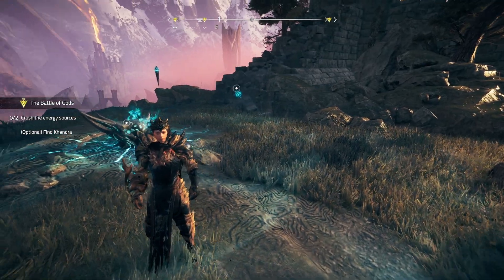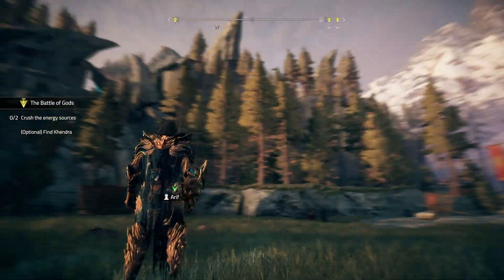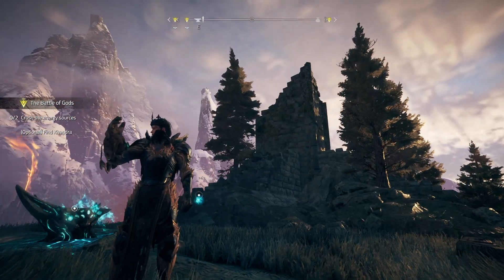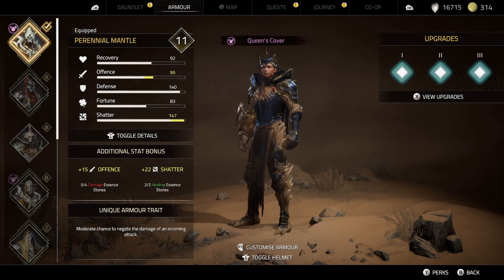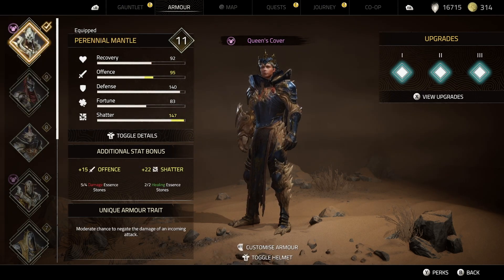What is happening beautiful gamers, Blank here and welcome back to another episode of Atlas Falling. Look at our fashion — we are definitely wearing the Queen's Guard because it looks so sick, especially with our crown. Our armor is a Perennial Mantle, because it was just too good.